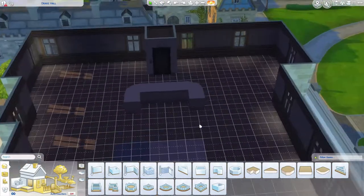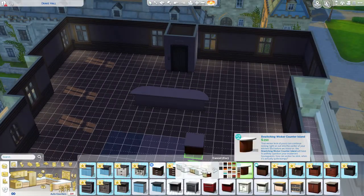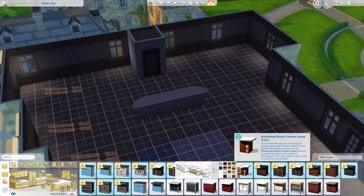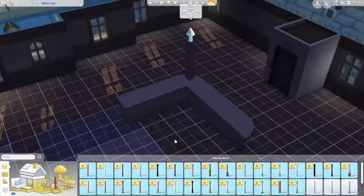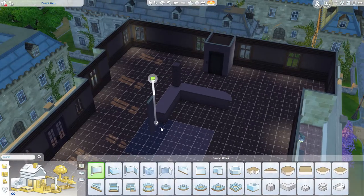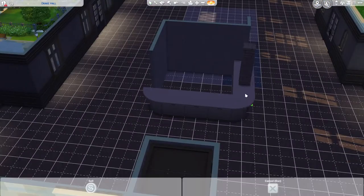I start off this build with an RA desk, and I kind of struggled with how I wanted it to look in the beginning. But I'm happy with the way it turned out. I wrap the island around on that side, add a column, and put a desk in there — because I forgot you can't just put a computer on an island.